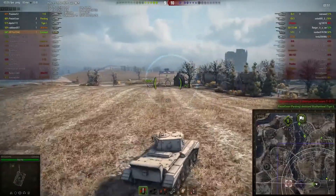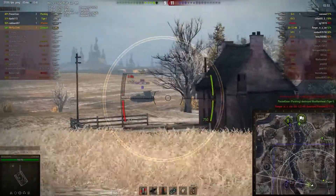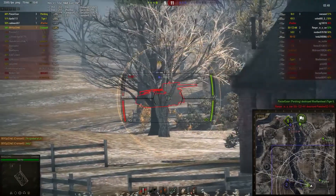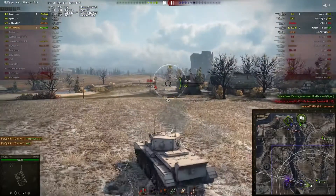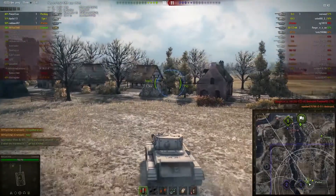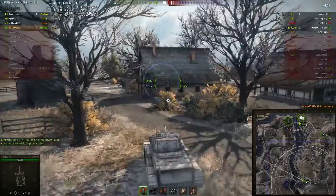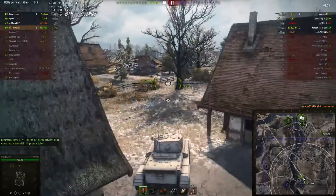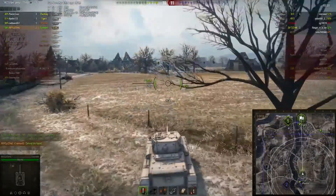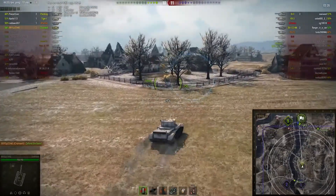Going to press on and try and find this S51 - probably still going to be in and around the spawn location, and absolutely is. He realizes he's been spotted out and starts to run, but this S51 doesn't have the speed, especially when his tracks get taken out. One more nice shot should be able to take him out - and indeed it does. That is kill number two. So the right-hand side is finally all dealt with. It was a bit of a long protracted battle, but the enemy team has pushed through pretty strong on the left-hand flank.